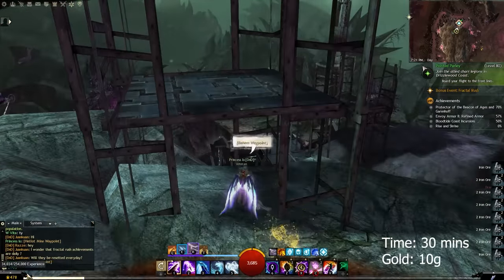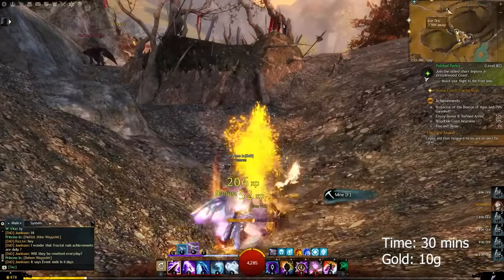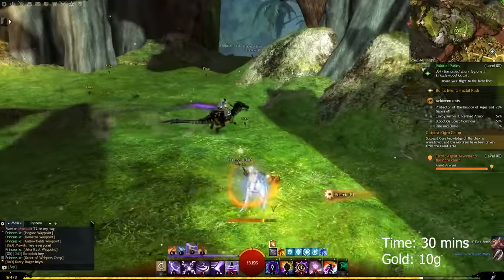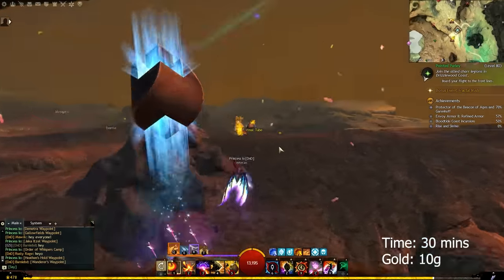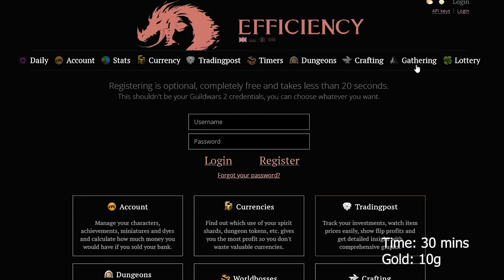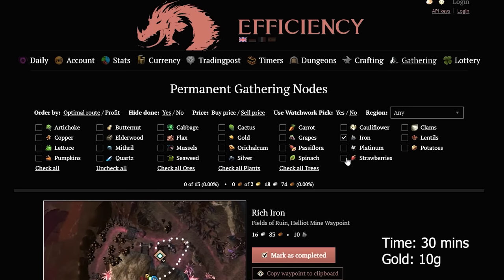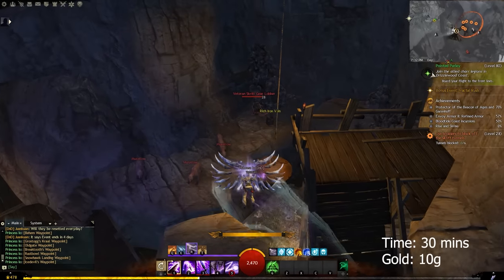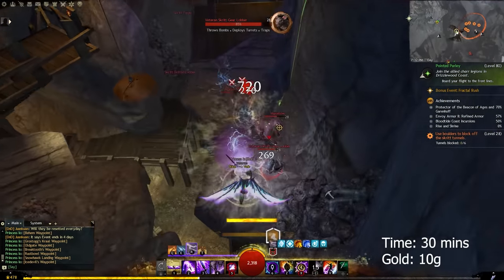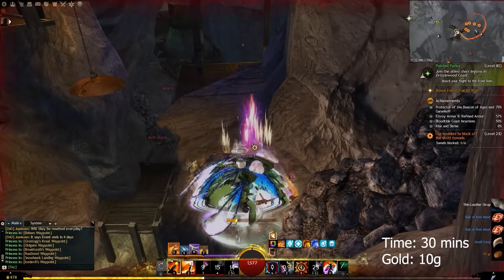The next method is daily gathering. This method will take you to places all over Tyria, and you will mostly be mining rich iron ore and platinum veins, chopping seasoned wood logs and hard wood logs. You will also be harvesting flax, but this step can be skipped if you don't have the expansions or living world seasons. Go to GW2 Efficiency, look up gathering, and check iron, platinum, and flax only. While doing these runs, chop any wood that you find on your way towards the veins. I will leave a link in the description below. This takes me around 20 minutes and I end up making 10 gold off of this method by selling the resources directly. But saving them to craft something with them later is even better.